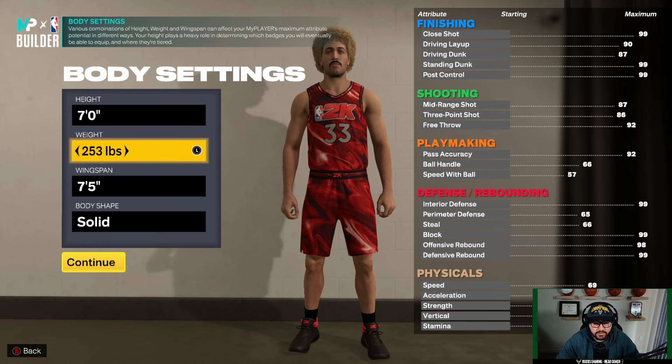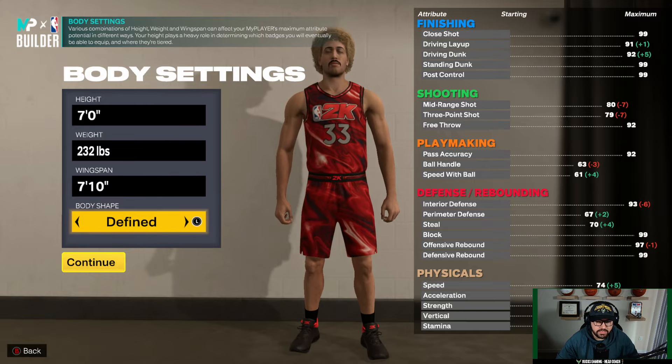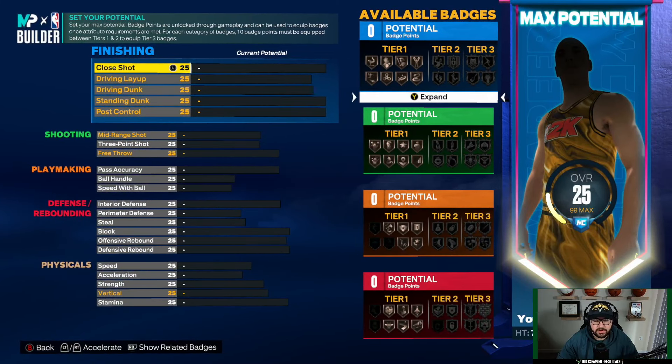You're going to go seven foot, 232 pounds, and a 7'10" wingspan. For the body shape, go built for the biggest character box. Now for the attributes, I'll put them in and explain why you want to set them this way.